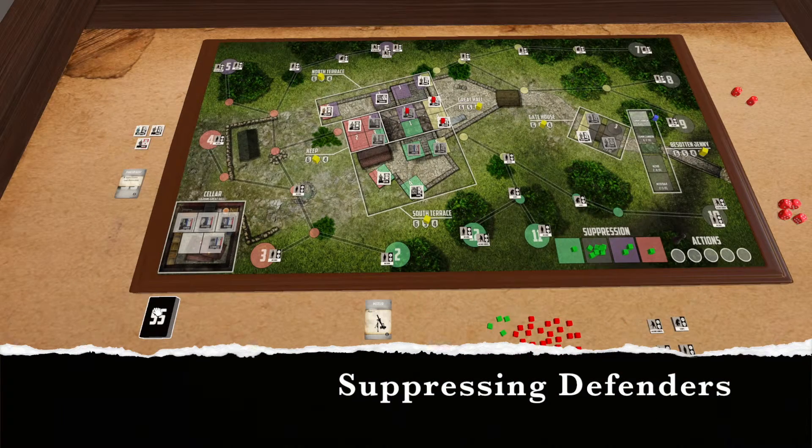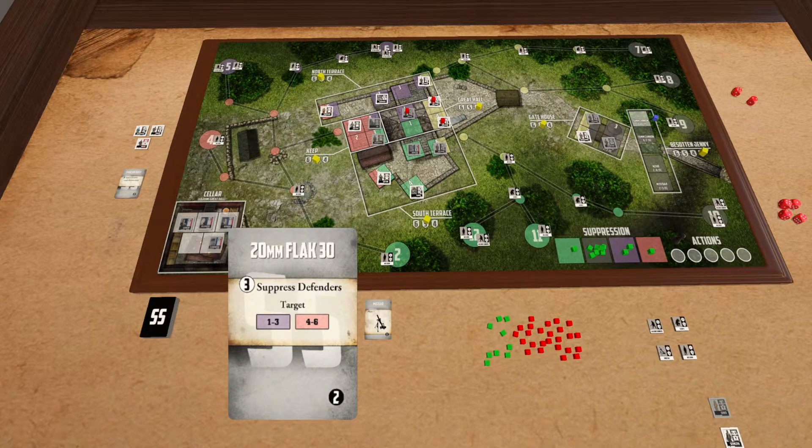The next thing we're going to talk about is suppressing defenders, and that can be done in two different ways. The first is the 20mm Flak 30. It only ever targets defenders in purple or defenders in red, because the 20mm Flak 30 was oriented to the northwest of the castle, so it's only going to be targeting those two.